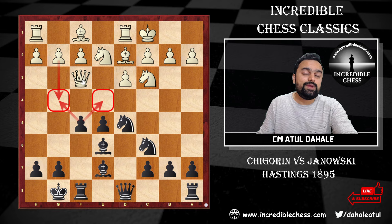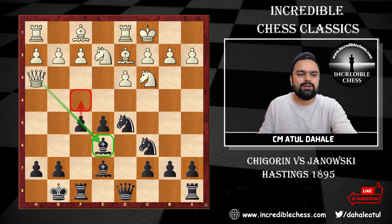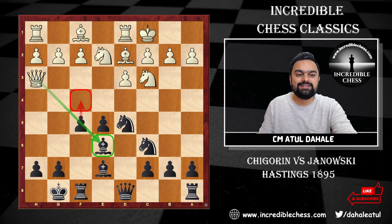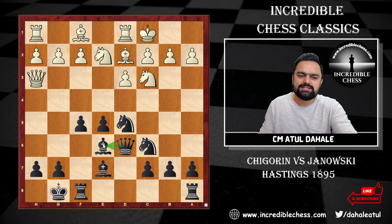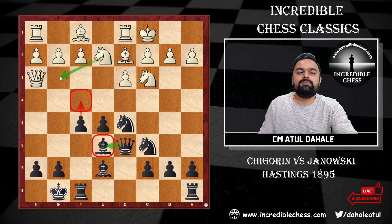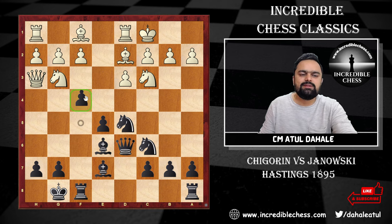With f5 played, the idea of f4 is stopped for the time being because the bishop on e6 would become free after a pawn push. The queen moves to h3. Black plays queen d6, supporting the bishop on e6. You cannot really play knight g3 here because f4 would come and the queen would be under attack. You could try knight to e4, or wait and create counterplay with b5, sacrificing a pawn and going for rook b8 with pressure on the b-file.